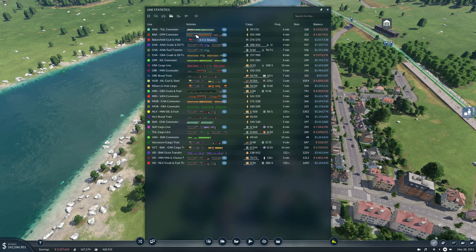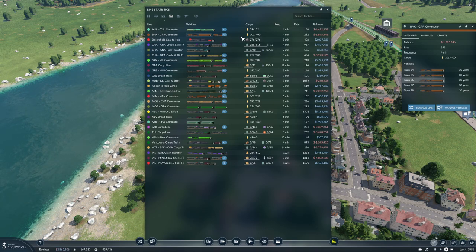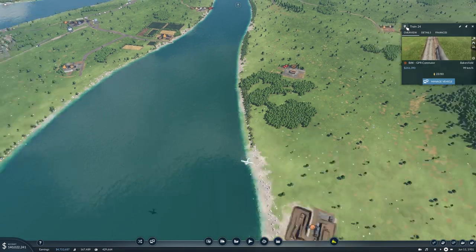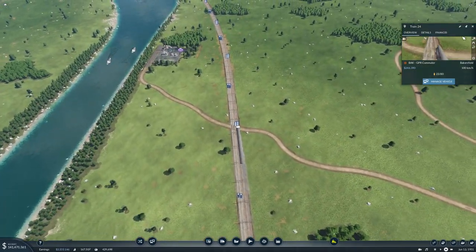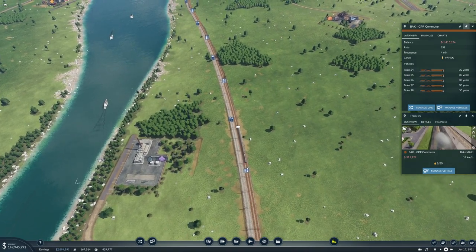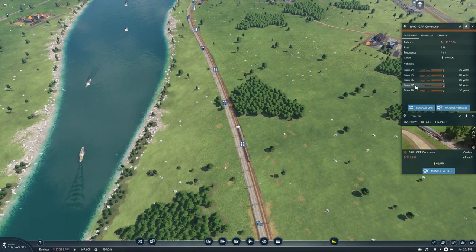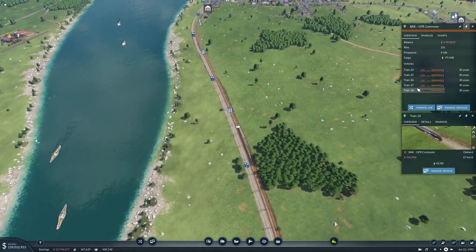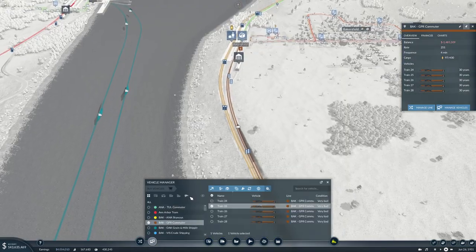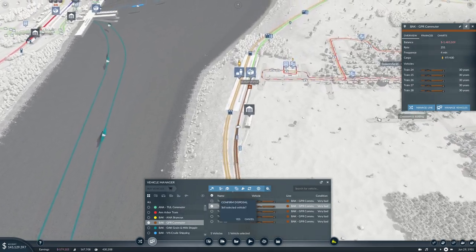Then we have the Bakersfield Grand Prairie commuter line. We have 5 trains on that — that seems to be too many. We don't have that many passengers on board: 23 passengers on board, 25 has 8 passengers on board, 276, 41, 17, and 8. Let's sell train 25.